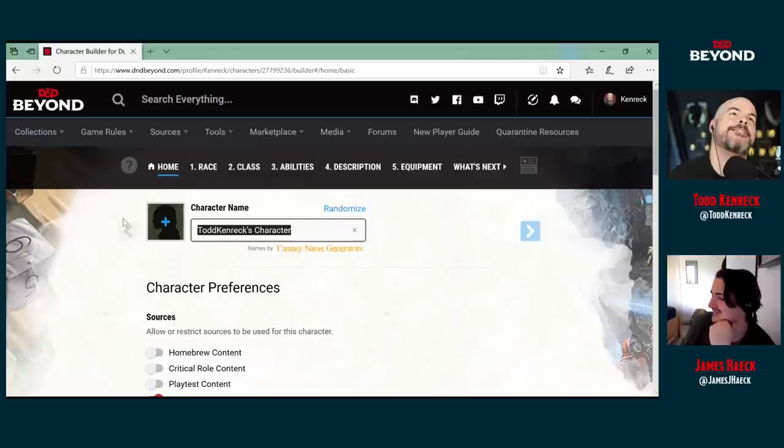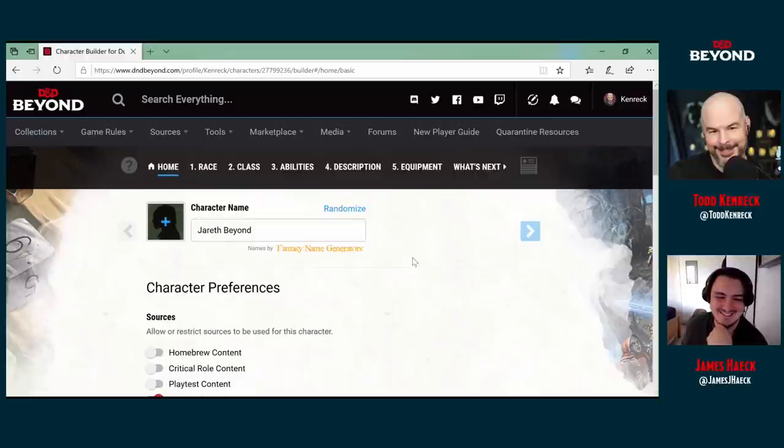What would you name your James Bond parody fantasy character? Jareth. Jareth is always the name that comes to mind — I fancy just David Bowie. Let's call him Jareth Beyond. That is like the cheesiest spy name. It's so good.